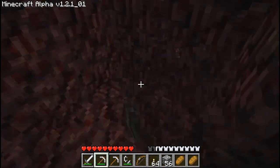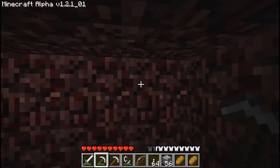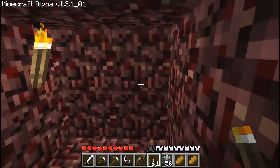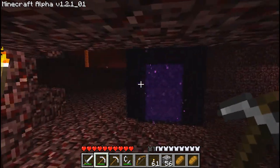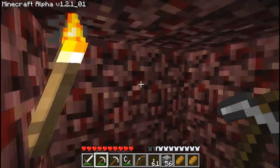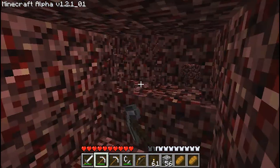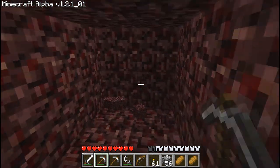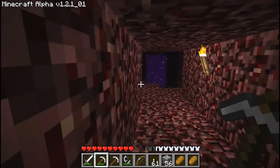I was also told via the update that you need to illuminate — the deeper you go, the more torches you need to put up, otherwise monsters will start spawning. That's interesting. Oh, there's something — those things have the damnedest noise. I was also told those things are called ghastlies and they can go through blocks, which means we could get interrupted in a very quick way.